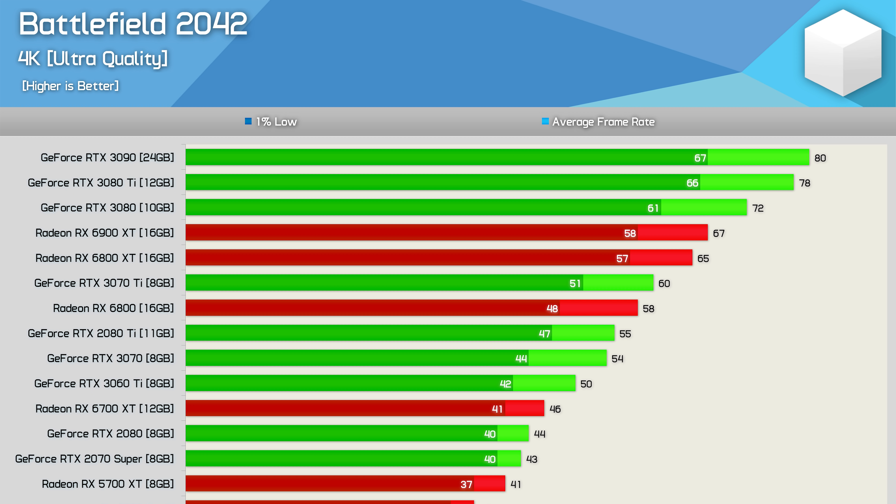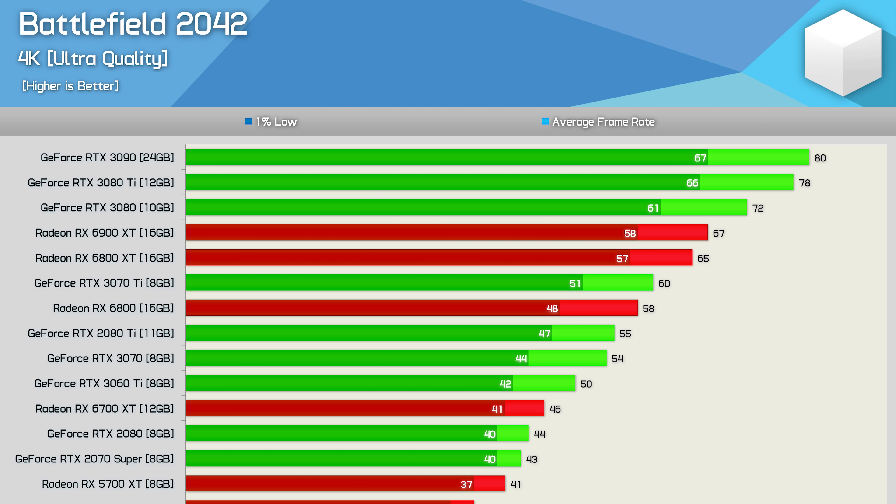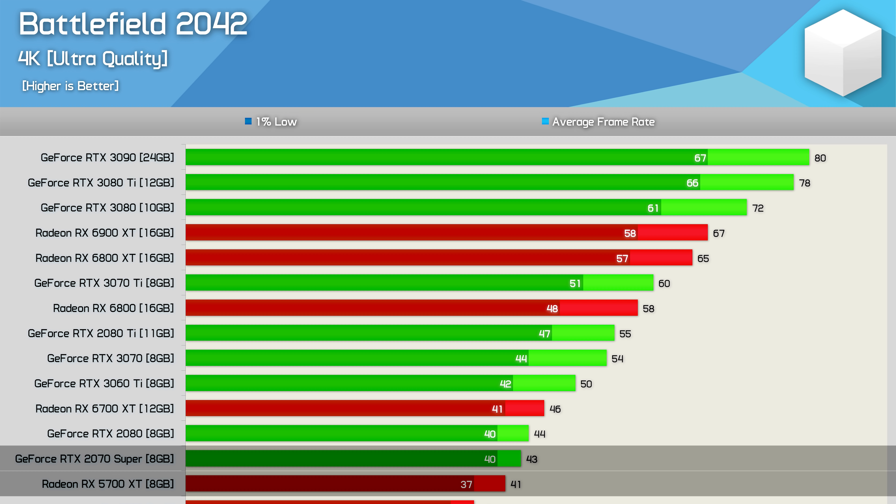Moving up to 4K, there is a lot less usable data. The RTX 3090 pumped out an impressive 80 FPS — a breathtaking experience, though less than ideal for a multiplayer shooter. The same can be said for the RTX 3080 Ti and standard 3080. The 6900 XT and 6800 XT were less impressive as the 1% low wasn't kept above 60 FPS, but still a nice experience overall. Those wanting an average over 60 FPS will struggle with an RTX 3070 Ti or RX 6800, and by the time we get to the 5700 XT and 2070 Super, we're struggling to keep FPS above 40.